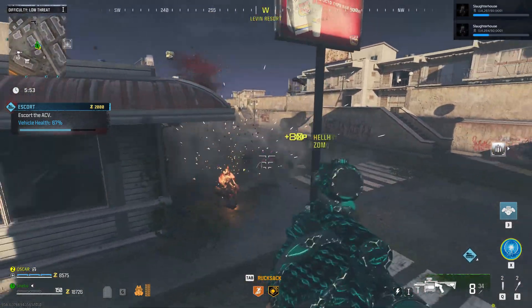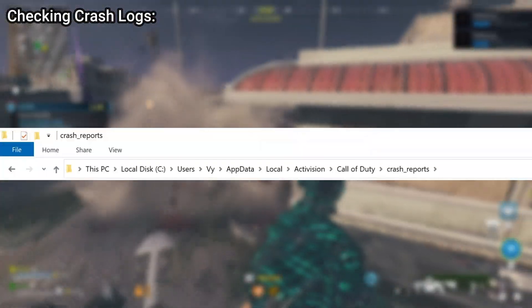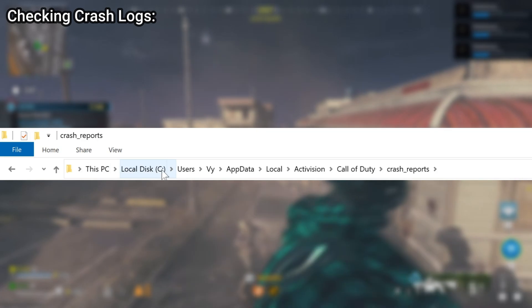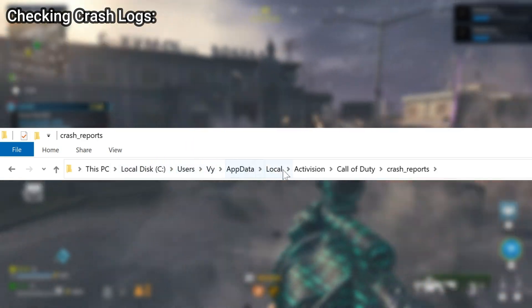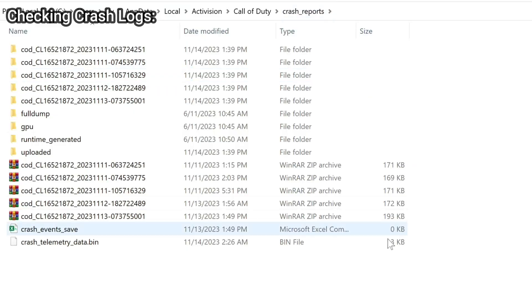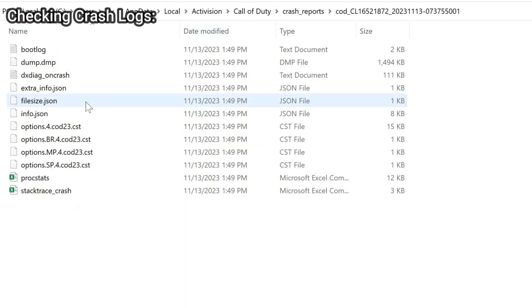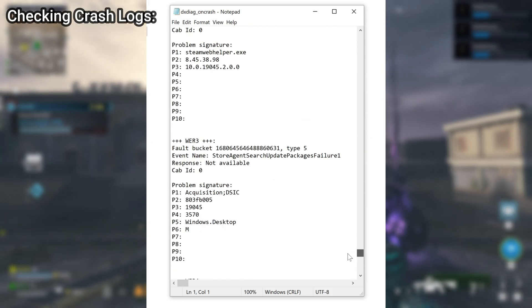The reason for my crash was Radar Preleague 64. You can find yours from the crash logs. It is present at your Windows Drive slash users slash your username slash appdata slash local slash activision slash callofduty slash crash reports. Over here you'll find a compressed file with a name like cod_cl with some timestamps or numbers. Extract it and then open dxdiag on crash inside it.